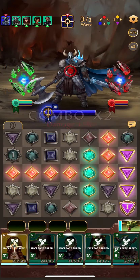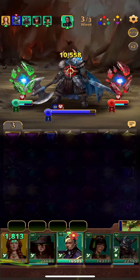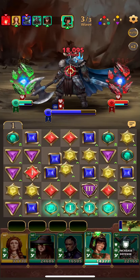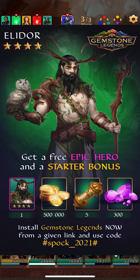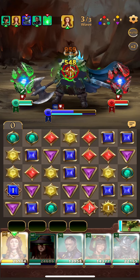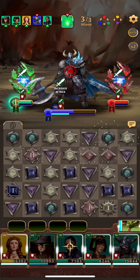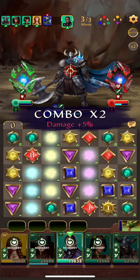If you haven't tried Gemstone Legends yet, come check it out — it's a really fun and deep strategy RPG like Empires and Puzzles but with some fun new twists, and a lot of people from Empires and Puzzles have already joined. You can help out the channel by using the download link in the description, and if you enter the code #Spock_2021# in the global chat you can get a nice starter bonus including gold gems, gold scrolls, and a free epic hero Elador, all valued at about $50. Once you join you'll also get access to beginner events where you can earn another epic hero Soliana, a five-star legendary equipment set, and a platinum scroll. Links and codes are in the description — just enter the code in global chat within 24 hours of downloading after finishing the tutorial.